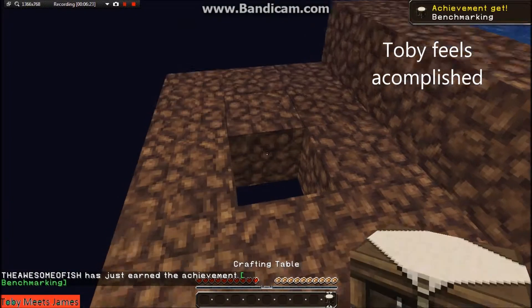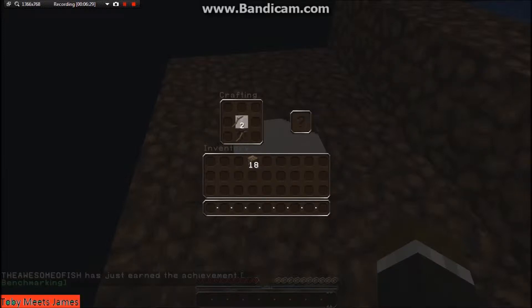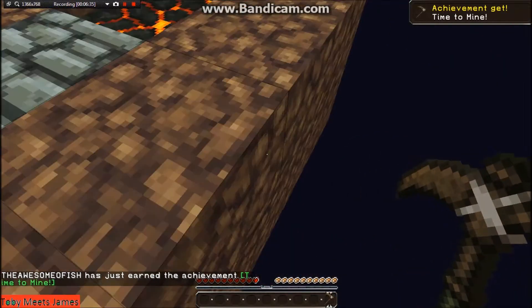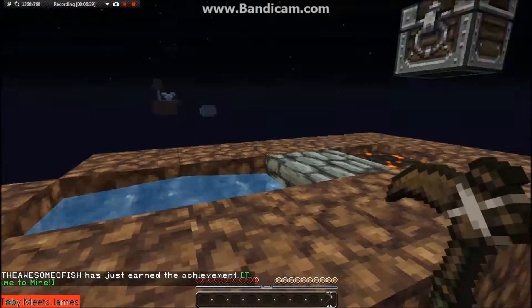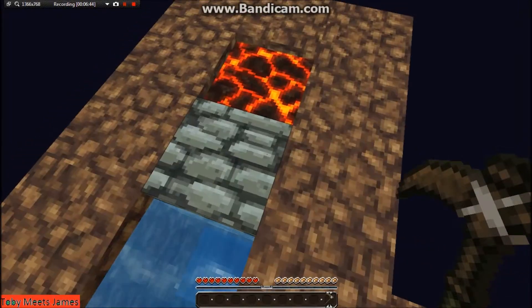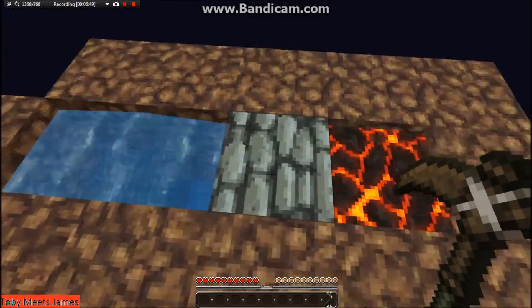That is a crafting table, but it looks really weird with this texture pack. The pickaxes look really weird too — oh that was so close, that was really cool! I asked the viewers to leave it in the comments if they want me to put keep inventory on or not.